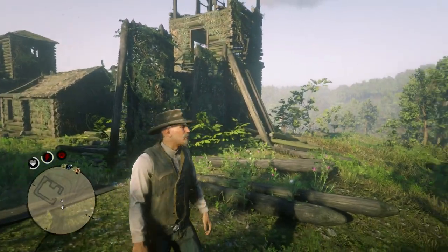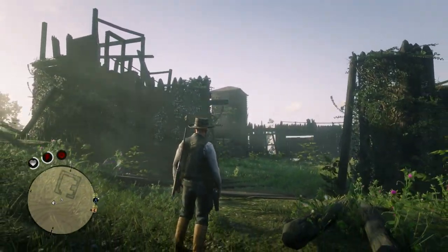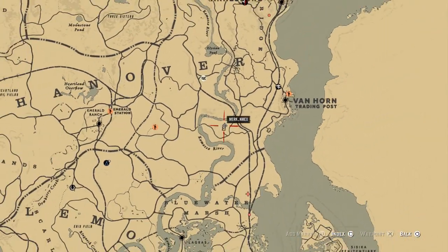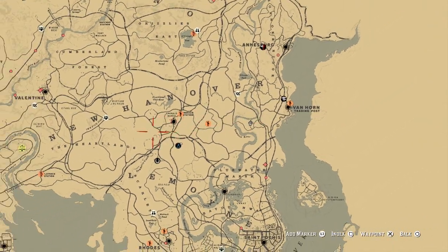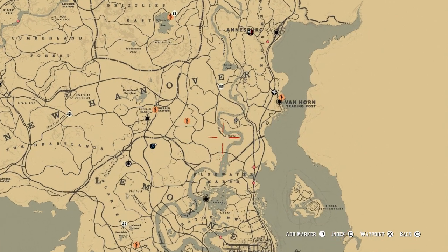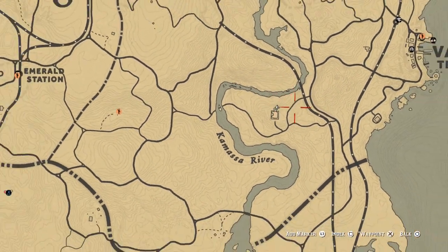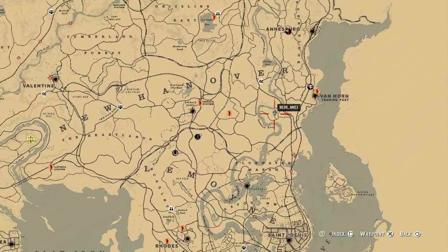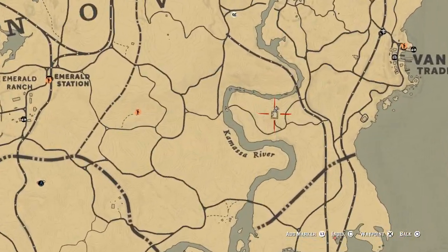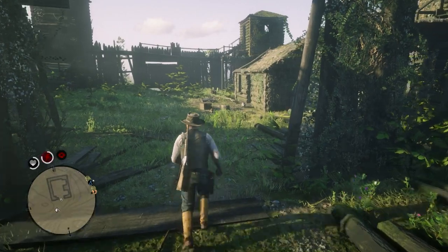Alright guys, we have reached the first location for this loot. We're going to show you guys on the map exactly where it is. It's right next to the Van Horn Trading Post in New Hanover, right next to the Kansas River. It's a pretty easy location to get to — you just gotta use fast travel to get there.